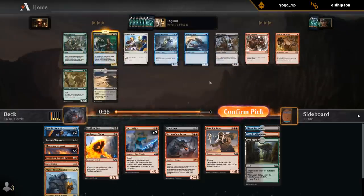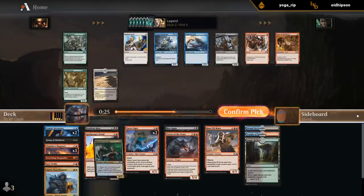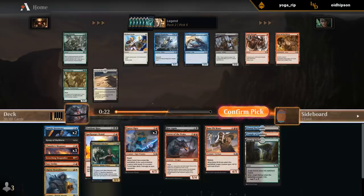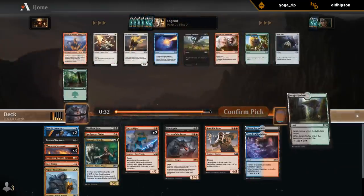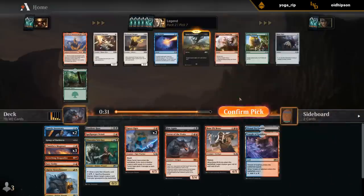We could work kind of a reanimator angle — we've got the Backwater and the Temple for fixing, so it might not be the worst idea. Hope to wheel some of the Megalodons. I do wish we could get a Thrill of Possibility too. Another Grasp — so we do have to be red-black splashing blue since we can't really splash all these double-black cards.